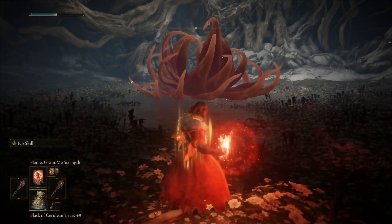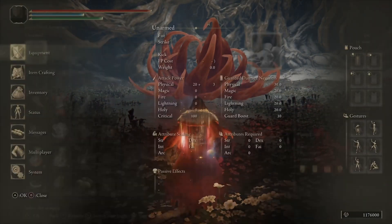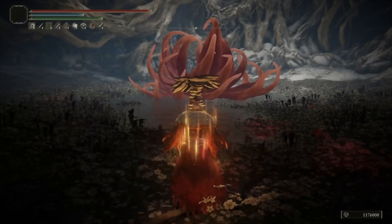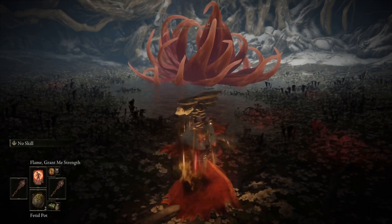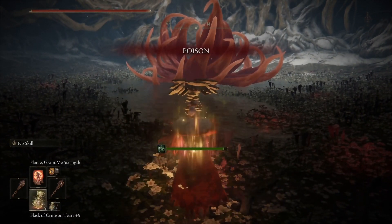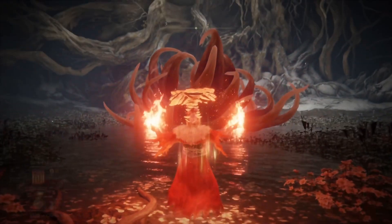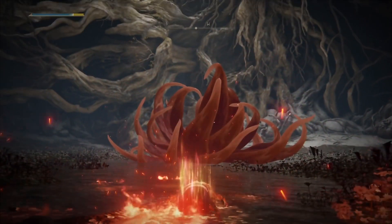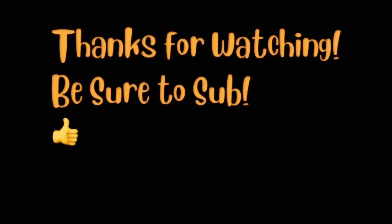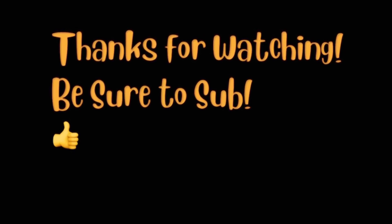So what we're using here first is we're going to drink our Flask of Tears. Proc the Black Dumpling if you want that extra 10% for a minute when you go mad. Then Blessing Spoon and Golden Vow. And then last but not least, the shorter-term buffs like Flame Grant Me Strength and the Mushroom Crown on Kindred of Rot's Exaltation proc with the Poison, so that we get the shorter-duration buffs last right before we cast. Then you're going to do massive damage because this does knock back — it knocks her down, and she has zero fire resistance, so she takes a full amount of fire damage as well.